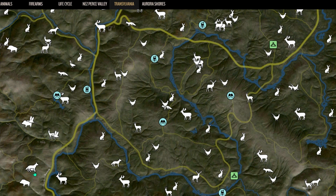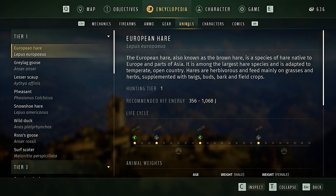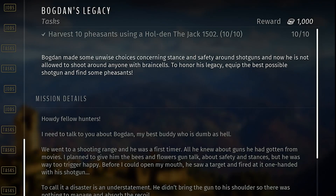Depending on the critter you're hunting, whether it's small game or big game, you'll want to check the encyclopedia — in there you'll find all the need times. Then when you go back to your map and check the time, you'll have a rough idea of what those critters are going to be doing. Today we're going to be taking on the pheasant mission in Transylvania, which requires us to take 10 pheasants, using this tool to find each need zone.